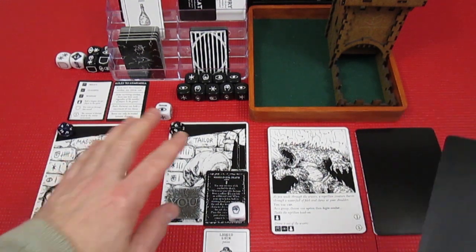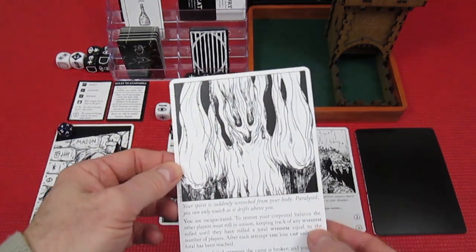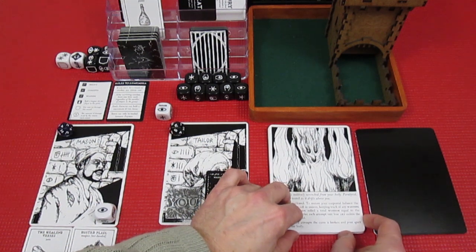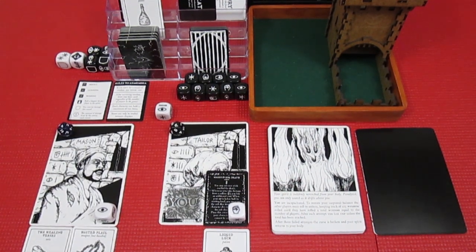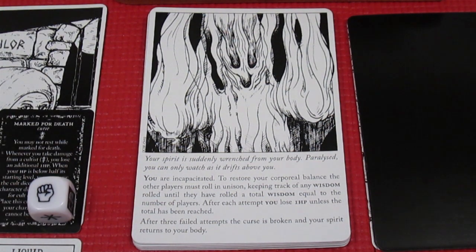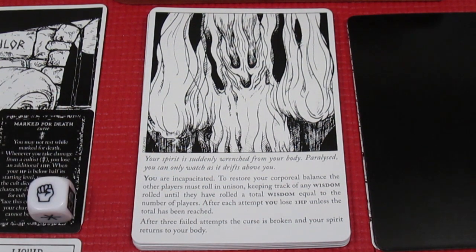On to another chapter card with the Tailor active again, having the most health. It's another nasty-looking monster. The card reads: your spirit is suddenly wrenched from your body — paralyzed, you can only watch as it drifts above you. The Tailor is incapacitated. To restore corporeal balance, the other players must roll in unison, keeping track of any wisdom rolled.